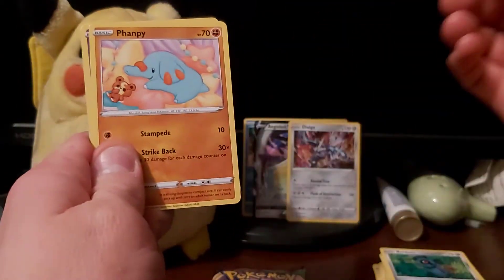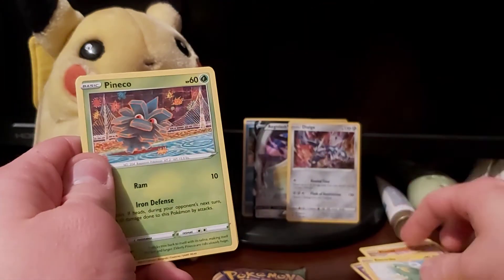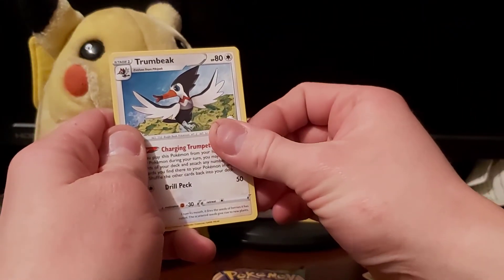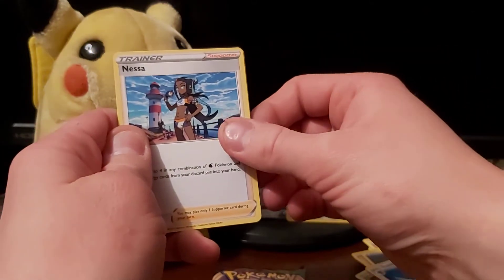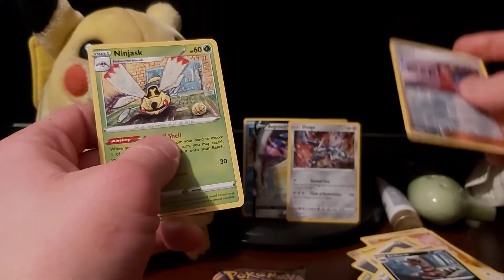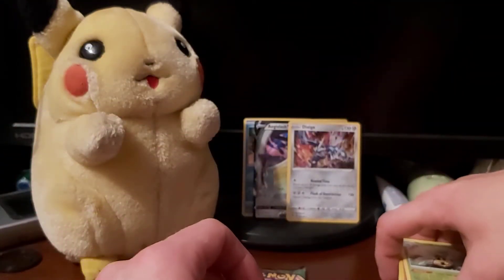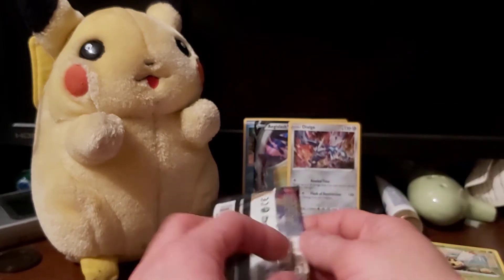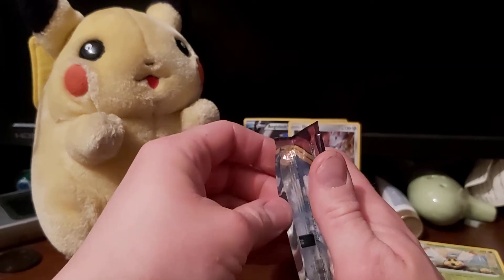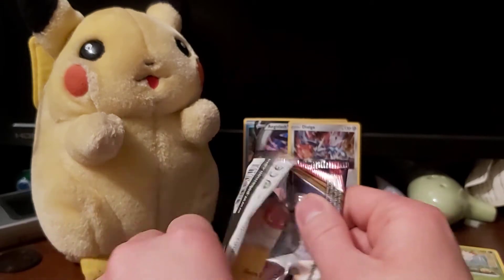We've got Beldum, Phantump, Duskull, Electrike, Pineco, Steel Type Energy, Trumbeak, Nessa, Croagunk, Beautifly, and a Ninjask as regular rare. Now I think there's a Fat Pikachu in both packs, so hopefully we get one V card per blister pack, but it may not work out that way.